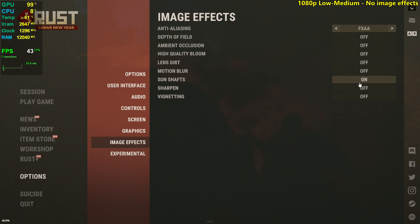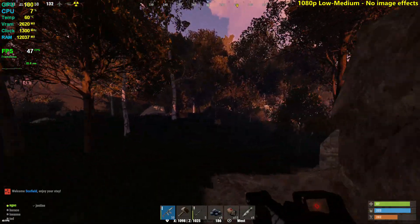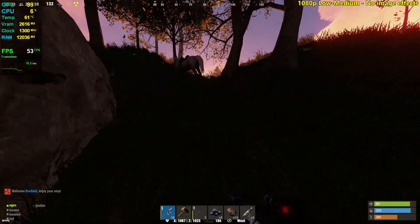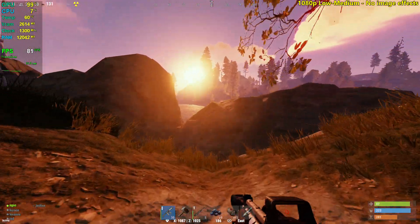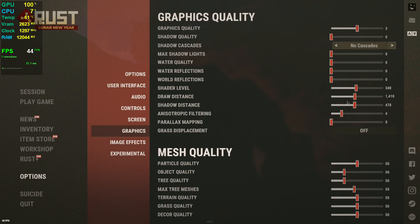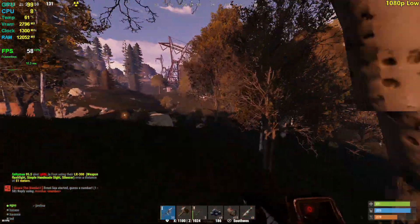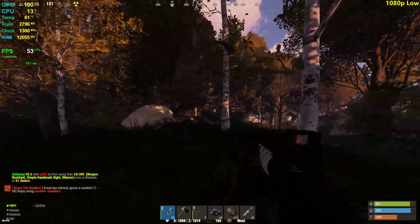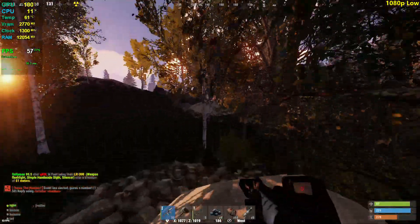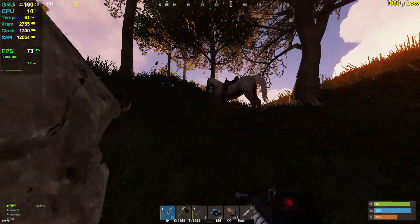Let's disable ambient occlusion and sun shafts and see if that makes for a 60 FPS experience. It still drops. Let's disable FXAA as well — that shouldn't do much — and set image effects to around 25. These are low settings, not minimum, but pretty low for Rust. It still drops in forest areas. You might want to play at 900p, but I just can't test it because the capture card won't do 900p — maybe I'll test it another day.